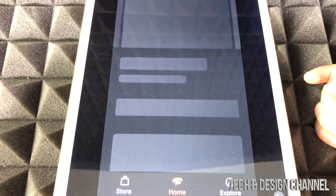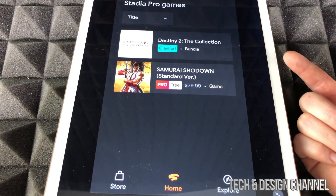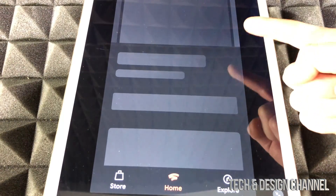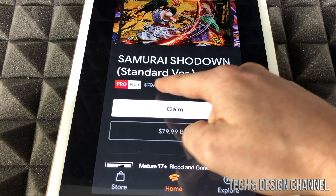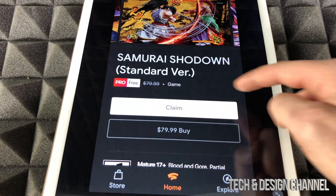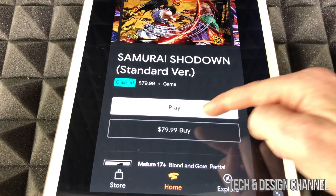Let's tap on one of them and claim it. This is how you claim games for your Stadia — you can play these two games that are currently available. It should say 'Free' and slash out the $79 price, so don't worry about that. Just go ahead and claim it.